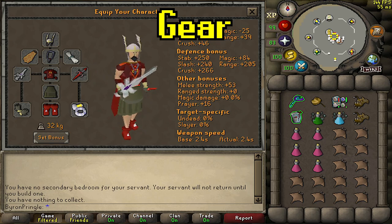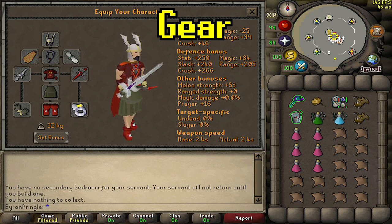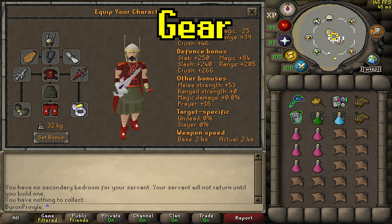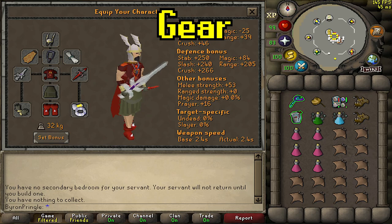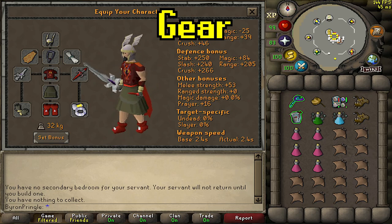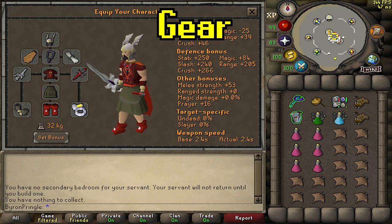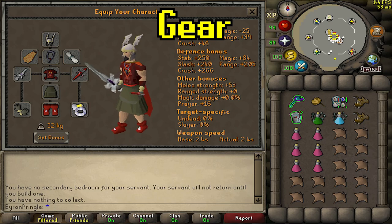I have two anglers, two overheal, a divine, super combat, and ranging potions. You don't have to bring divine — if you're an Iron Man you can bring a normal or even a super set. I'm bringing about six super restores. The rest of the inventory is food — I'm bringing manta ray. You can swap one manta ray for a Saradomin brew but I don't find that too necessary. If you're not on a slayer task, you can wear something like a Neitiznot helm or faceguard. You don't even have to use a blowpipe — a Karil's crossbow or rune crossbow with diamond bolts works fine.